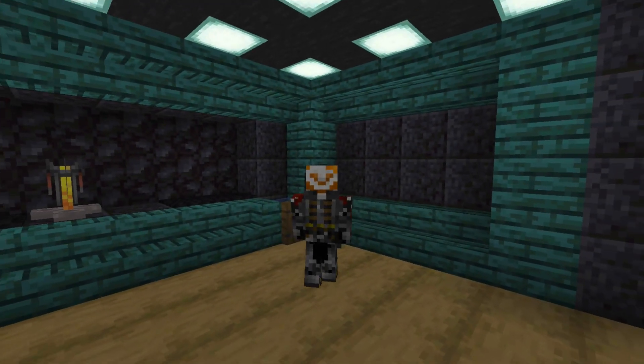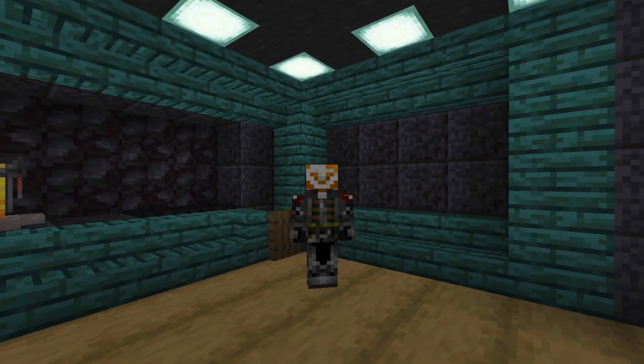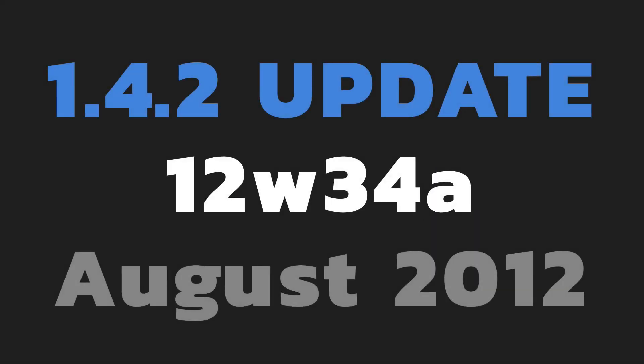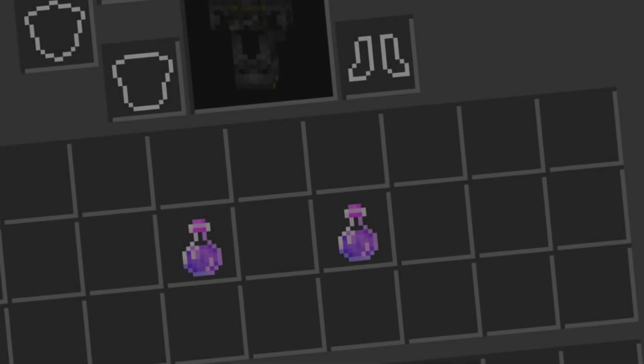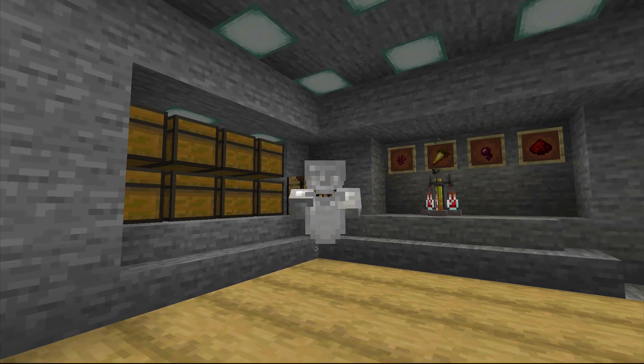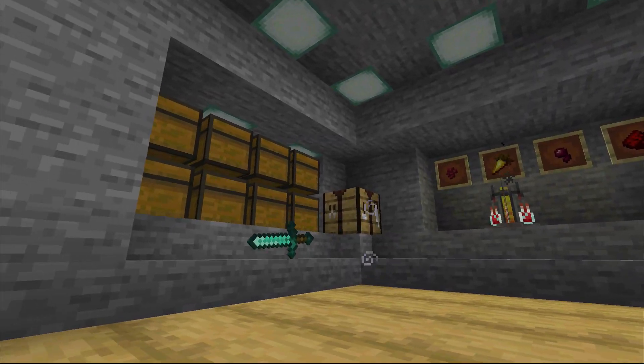However, before you go searching for a Potion of Weakness, or brewing one which I'll show you how to do shortly, it's very important to know how the potion works so you can make effective use of it. The Weakness Potion was added to Minecraft in the 1.4.2 update as part of the 12w34a snapshot back in August 2012. This is the same update that the Invisibility Potion was introduced, which I have a really popular video for and I'll link that in the end screen.